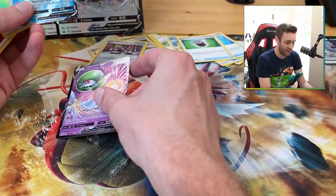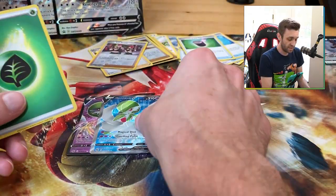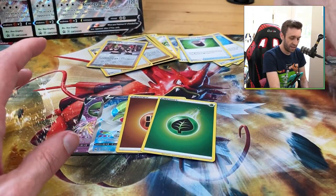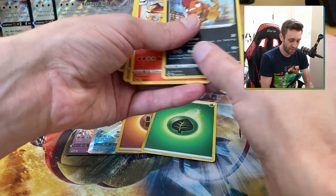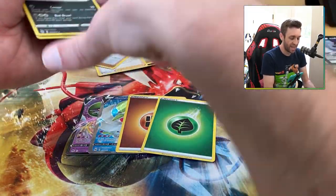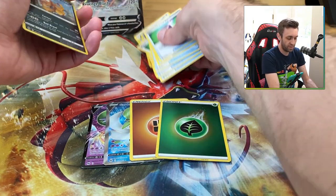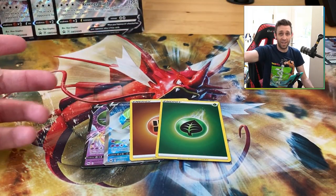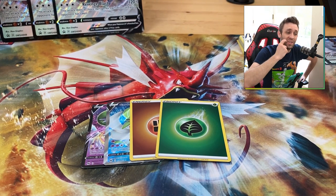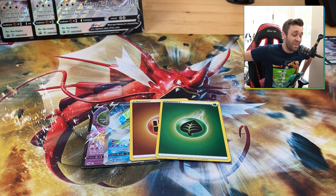So this is really all we hit: a Gardevoir V, a full art Gardevoir V — which is nice — and two reverse holo energies. I like the reverse holo energies, don't get me wrong, but ten regular hollows out of those 12 packs. Oof. I don't know what I'm supposed to do with that luck. Anyways, that's going to do it for this video. Thank you so much for watching. We're going to do more Champions Path — I'm going to be opening up the pin boxes next.